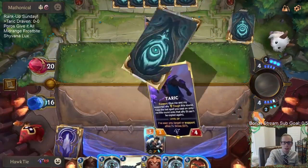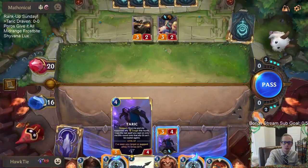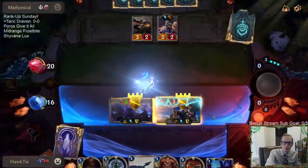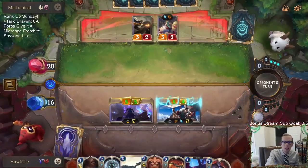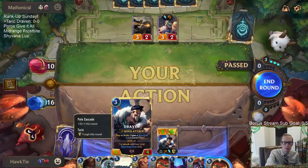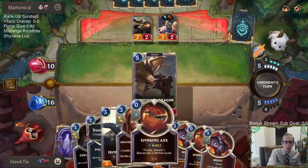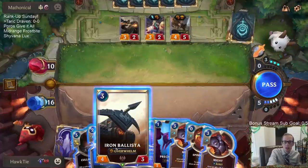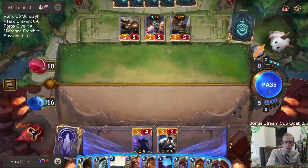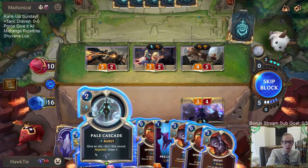I got a lot of spells. I hope they don't have a three-mana barrier - like Prismatic Barrier. Taric's at three out of seven. I feel pretty good about killing next turn with all these units. I want to play Pale Cascade and Whirling Death this turn, so I'll pass and make Pale Cascade my second card.